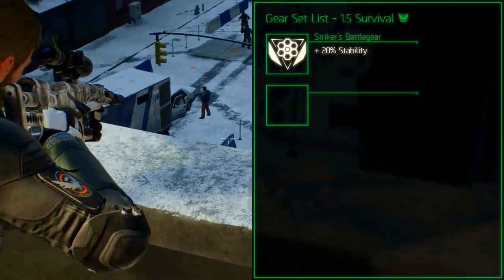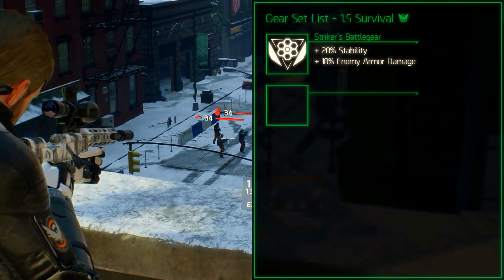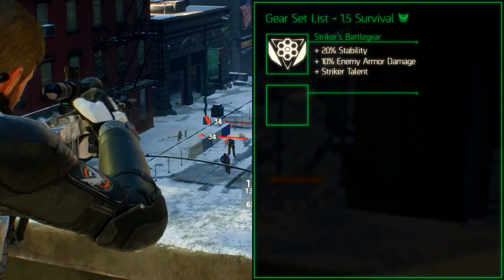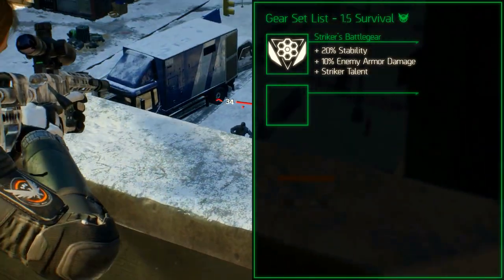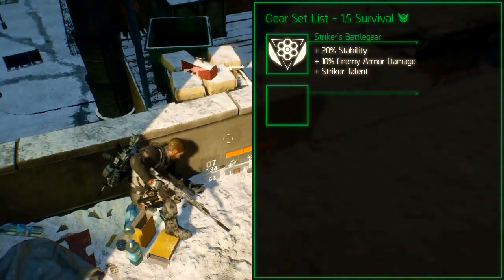The set bonus for 3 pieces increases the enemy armor damage by 10%. The set bonus for 4 pieces adds the Striker talent which increases the damage by 1% for every consecutive hit up to 100%. It is reduced by 1% every second or 2% when you miss shots.